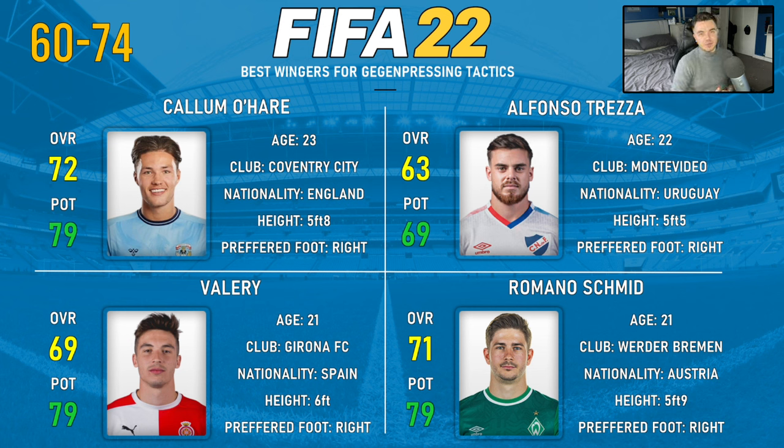We've also got Alfonso Treta, 63 overall but 69 potential. If you've got a lower league save and want someone who can counter-press very effectively, he's the guy — very cheap. At 22 years of age, he's actually a really fun one to play with because physically he's got a lot of desirable traits. He's very pacey, with high stamina and high agility as well, as you can imagine at five foot five. He's one of those who's really fun to play with even despite his low overall rating.